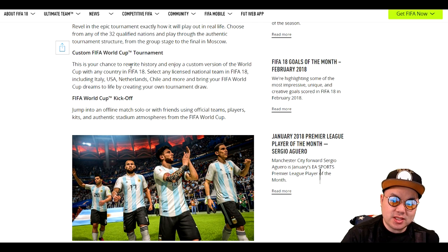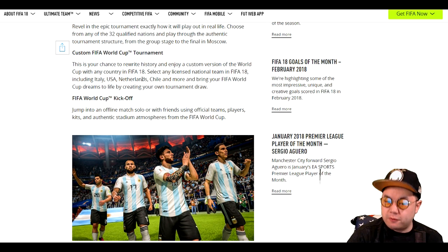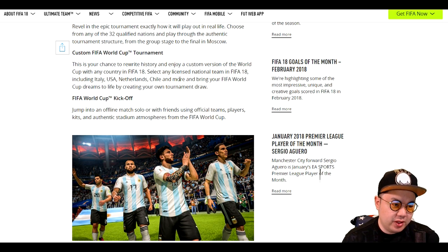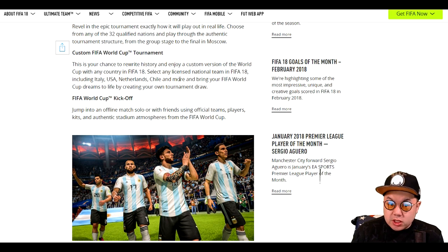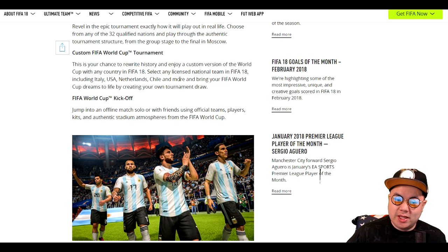Select any licensed national team in FIFA 18, including Italy, USA, Netherlands, Chile, and more, and bring your FIFA World Cup dreams to life by creating your own tournament draw. I definitely want to do some type of USA career mode. I think China is licensed because they have the kits — it's just the national team isn't in there. I'd love to do a China Ruins the World Cup career mode on this channel.